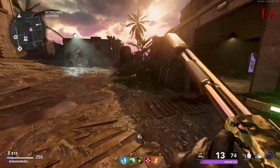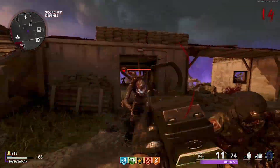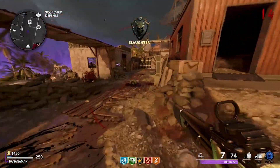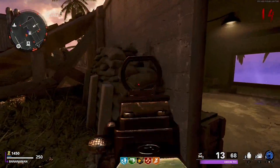On the map Firebase, come toward the scorched defense area and you're going to want to keep at least one or two zombies left in the round. You are then going to want to approach the sandbags, and the approach we are doing is basically jumping at the sandbag but pushing a little bit back as we do so.